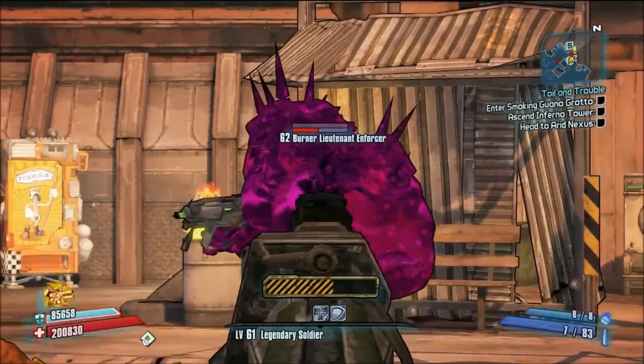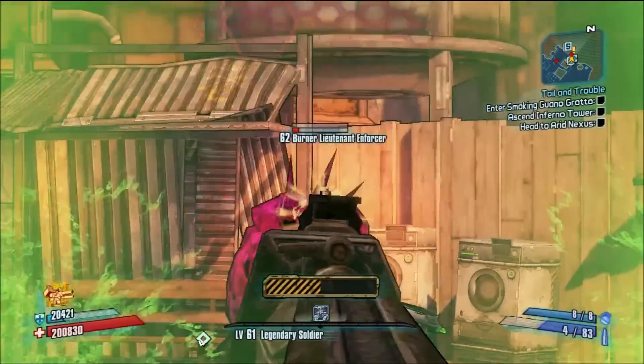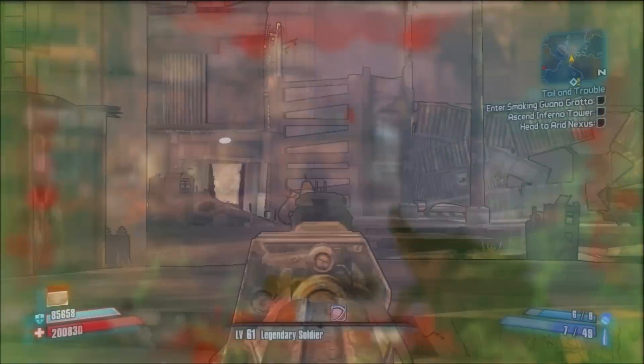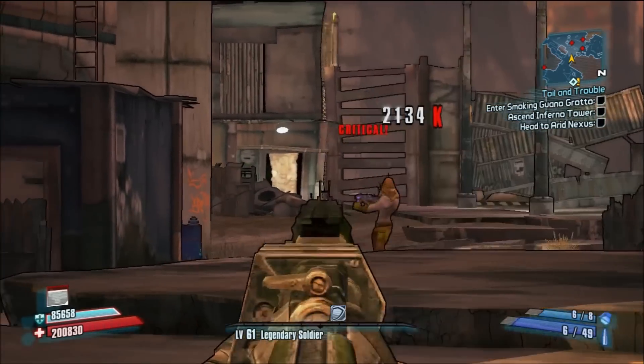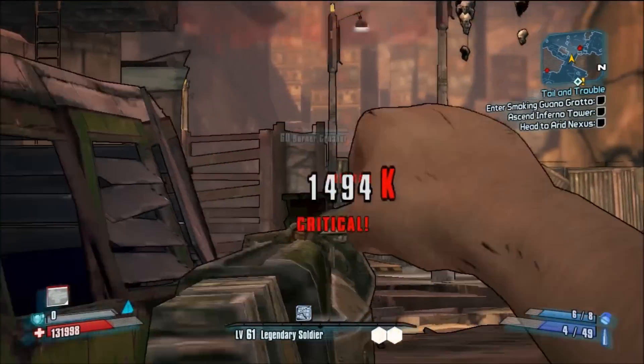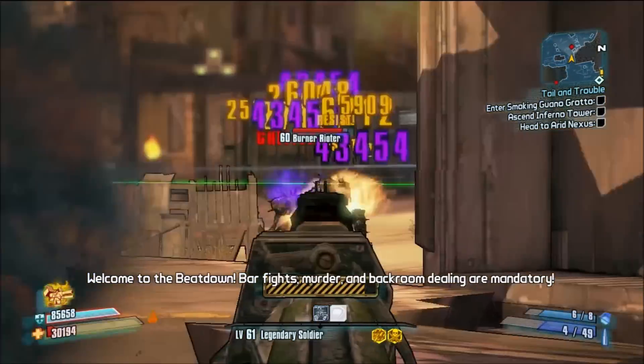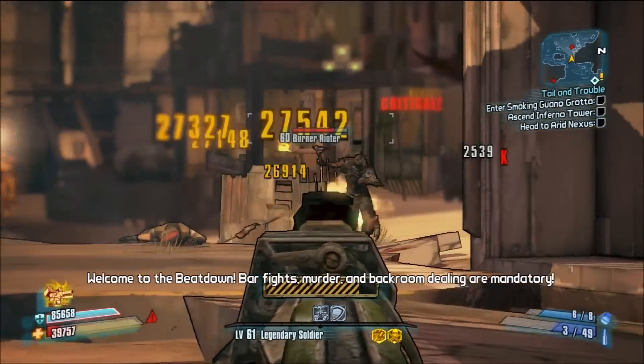All Jacob's sniper rifles have like a 4.6 times critical multiplier. So if you are getting headshots with this gun, which it's not that hard to do because it is iron sights and a lot of guys kind of run at you and you do get pretty close quarters, you're actually going to be dealing a lot of damage and getting a lot of kills. And on top of that, it's just so much fun to use a sniper rifle with iron sights.